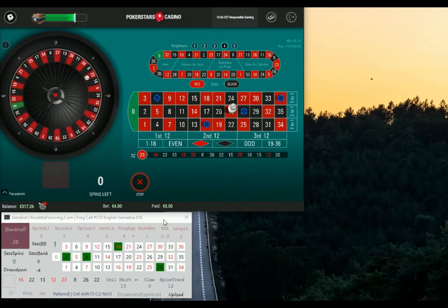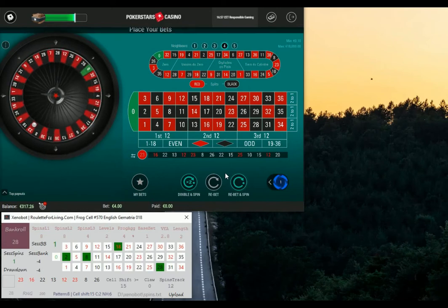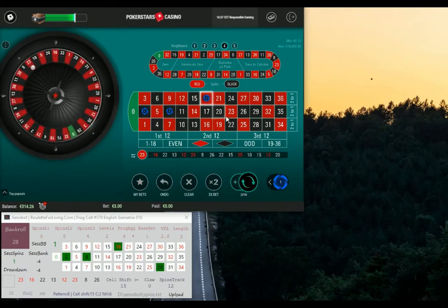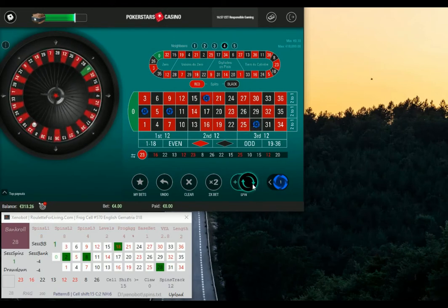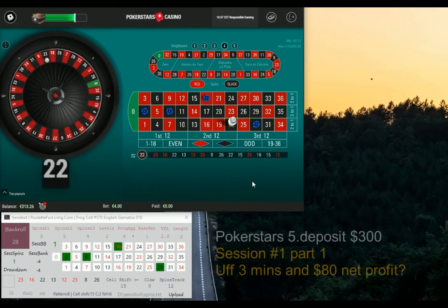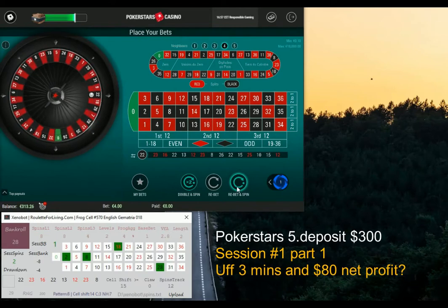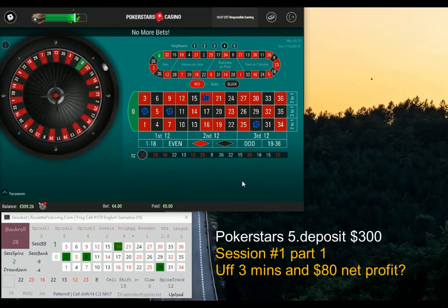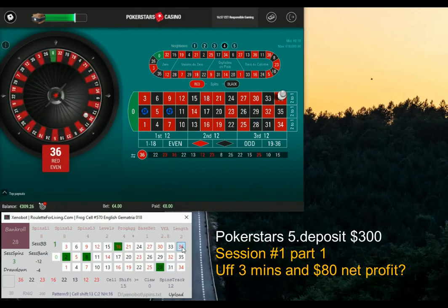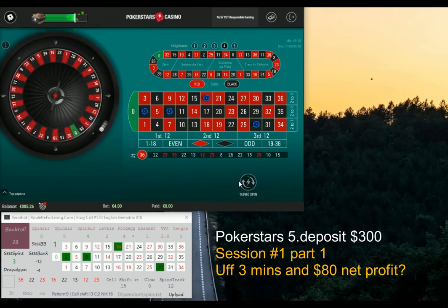And honestly, I was really very much surprised, because I played just the first 3 minutes with this base bet of 1 dollar, and I was able to so quickly hit — then I immediately within these 3 minutes generated something like 70 or 80 dollars plus. So therefore I recorded this first 3-minute session and stopped the recording, just to show you how it was running with such a nice base bet of 1.